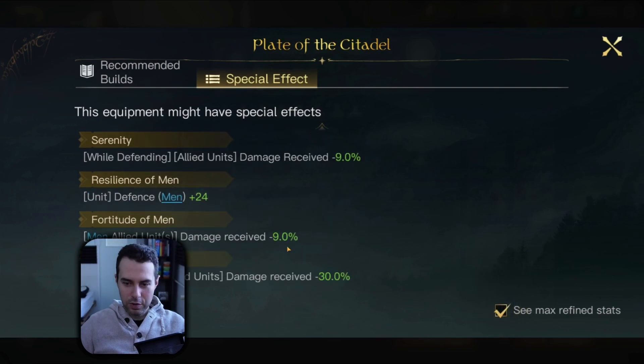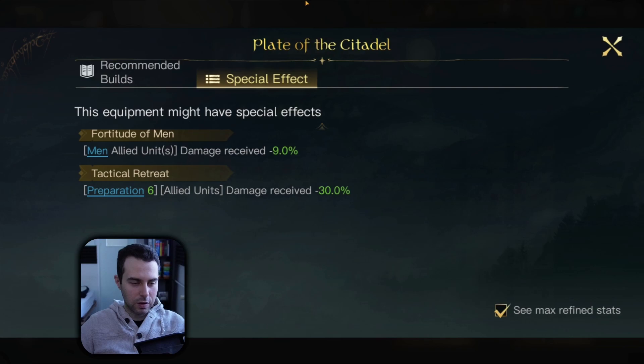Tactical Retreat here — let me just scroll this to the top. So once Max Refined, it's giving you minus 30% damage received on round 6 and onward, so this can be quite nice. There are a few mechanics in the game that revolve around the later round damage, like Reapers. Reapers become very strong towards the later rounds and Evil Sight just specialized in using them.